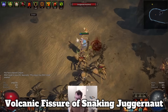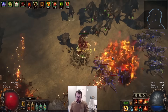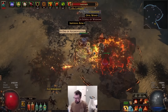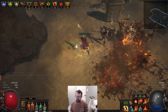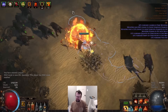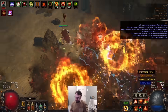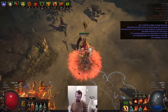We're starting with the hottest of these five builds, the resident slammer on the list: Volcanic Fissure of Snaking Juggernaut. Believe it or not, that's not the wordiest or even second wordiest build on the list. Volcanic Fissure is a wild skill — you slam your weapon onto the ground and a huge fissure opens up, damaging enemies all around. When you use its transfigured gem, Volcanic Fissure of Snaking, it turns into a screen-wide, enemy-tracking mess of fiery goodness, splattering enemies all across the map. The skill's damage carries hard, but stacking attack speed is vital for a feel-good character. Additionally, while its clear is incredible,